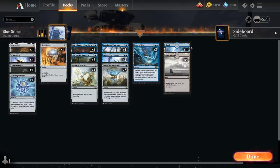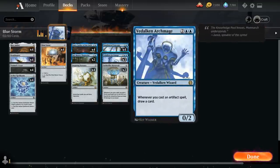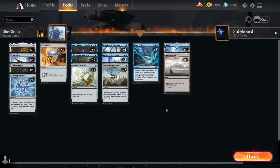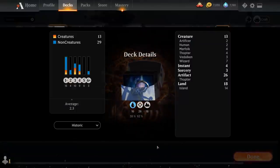For the mana base we have 14 basic islands — we need a lot of blue mana to cast Archmage and Flood of Tears even with Statuary in play, so we don't want too many colorless lands. We do have the full playset of Zhalfirin Void, which helps with Scry 1 to assemble our combo pieces and dig for lands. That's our deck — now let's jump into some games.